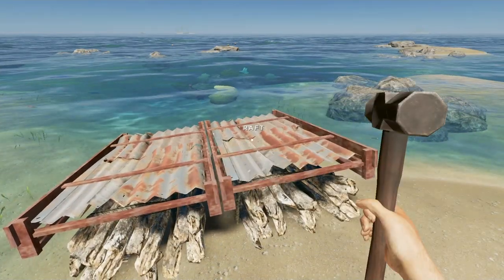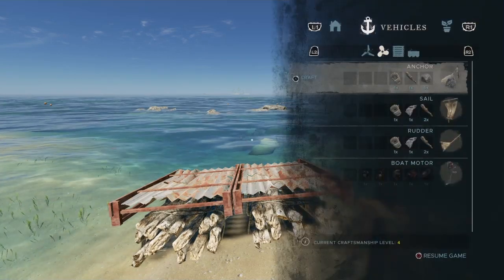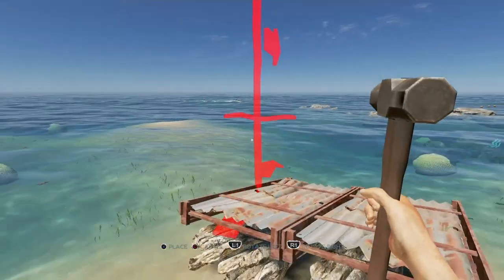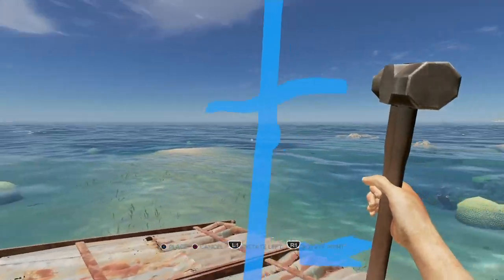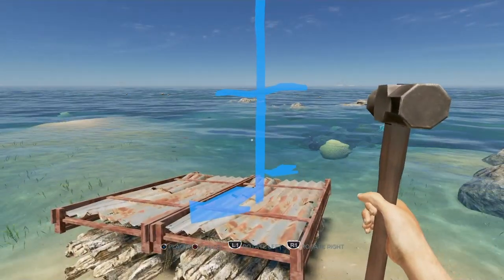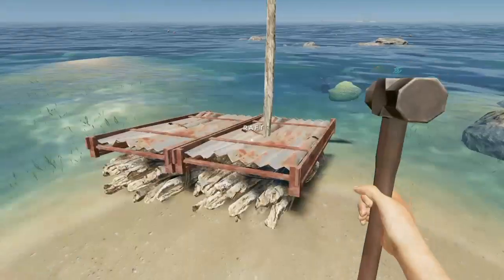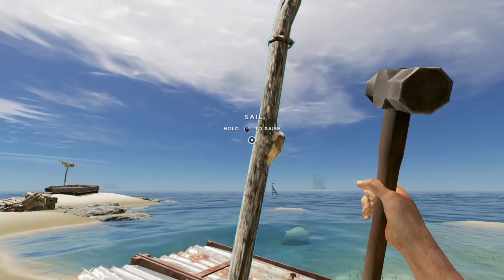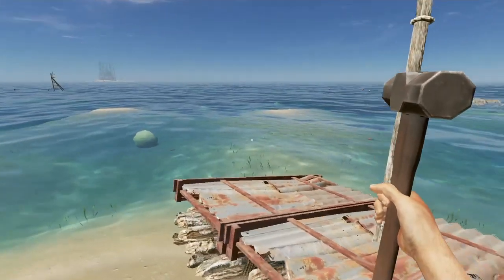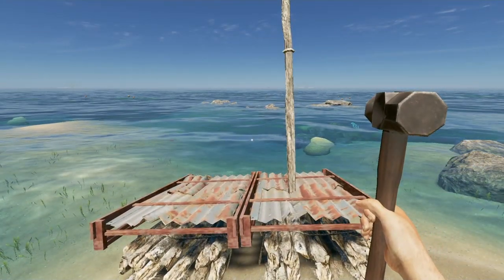Next you're going to want to make your sail, so go into the crafting menu and have a play around with it. It doesn't matter where you put it, it's completely up to you. Just plonk it there and then to use it, go to the back of it and raise it and lower it like that.